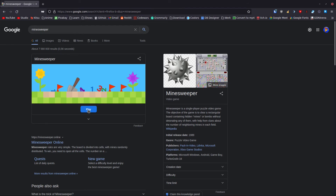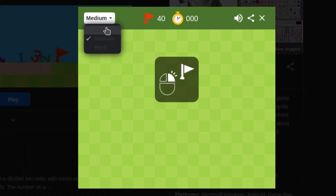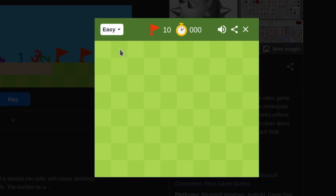We're going to use this as an example. If I click play, you can choose your difficulty. For the sake of this video I'm going to switch it to easy — and believe it or not, the hard difficulty is actually really hard. Anyhow, let's go to easy.